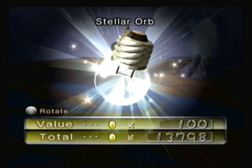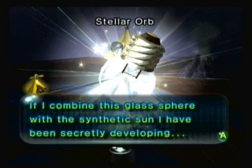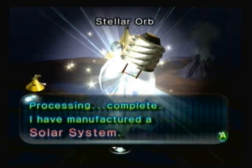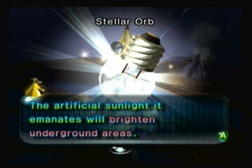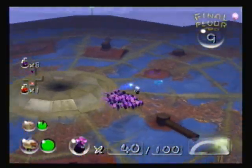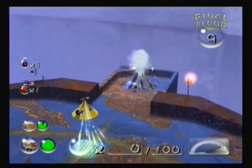If I combine this glass sphere with the synthetic sun I have been secretly developing — processing complete. I have manufactured a solo system. The artificial sunlight it emanates will brighten underground areas. Okay. So yeah, as you can already see the area has gotten a lot brighter so we can actually see what's going on, which is very, very nice to have. But anyway, that's it for the Subterranean Complex. We can now get out of here and finish this cave once and for all.